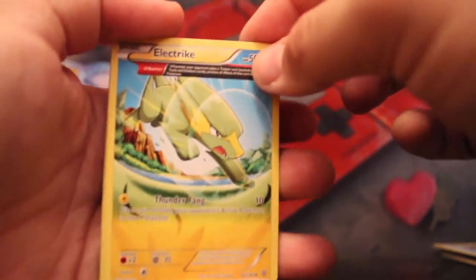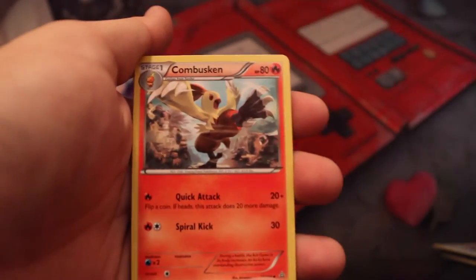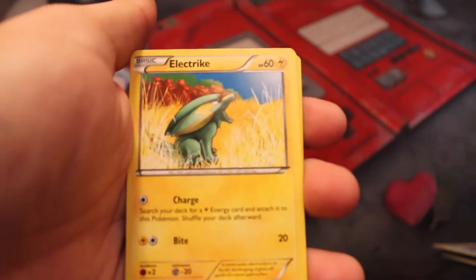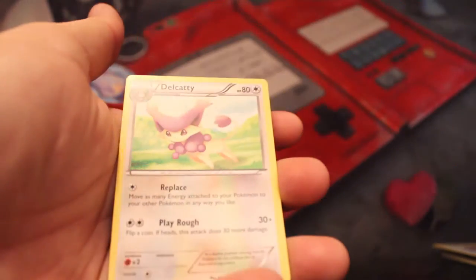Next, we got a Primal Groudon pack. Let's get something good. Electric, Gardevoir Spirit Link, Combusken, Weedle, Barboach, Honedge, Electric, Drillbur. Nice Reverse Wonder Energy and a Delcatty. Very cool.